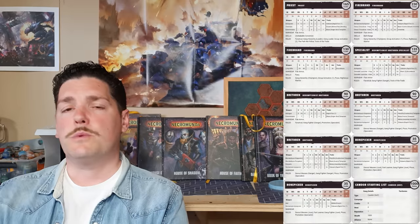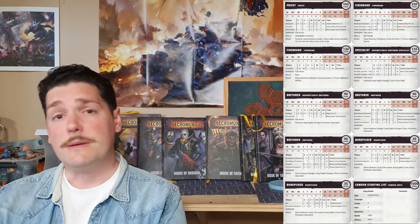Without further ado, we'll get into it. Starting off with the filthy boys of House Cawdor — probably my favorite gang, if I'm honest. This one is the biggest and most numerous in terms of the amount of fighters in this 1,000 credit starting list. With House Cawdor, if you're not familiar, you have the Redemptionist side of things and you have the Cawdor side of things.